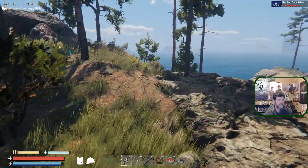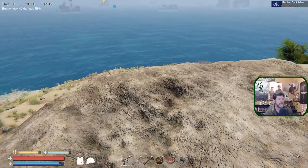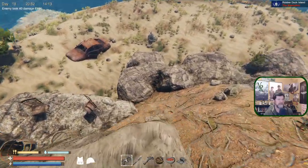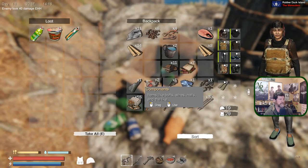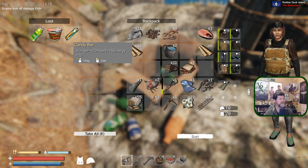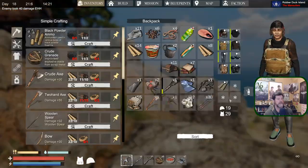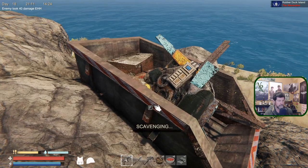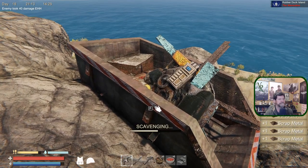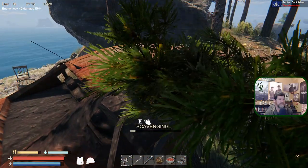We've got all the bad guys now. I made sure to loot everybody we came across. They had a little sitting area over here — got some Top Ramen, Energy Drinks, and a Candy Bar. That almost fills us up. Let's grab some iron and get all the cars so we have fuel to load the boat.